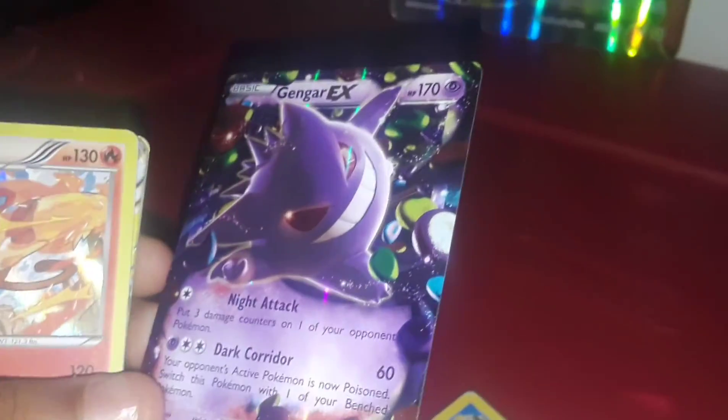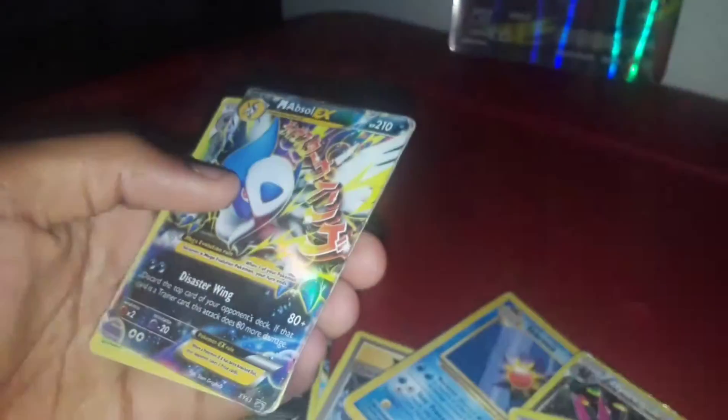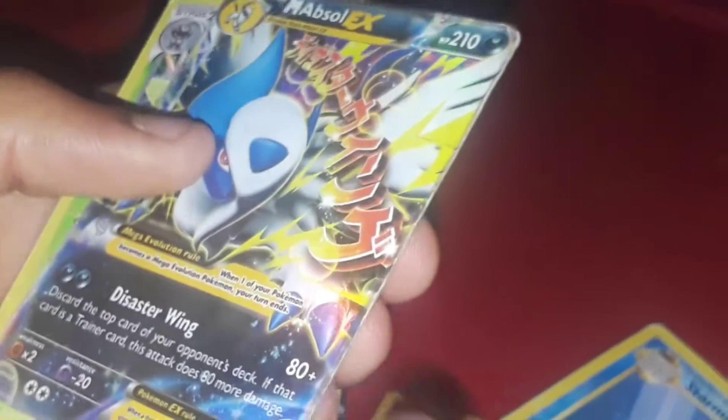We also have the promo up there — it doesn't say promo right here but it's from Phantom Forces. We have Infernape Hollow — I think that's from Steam Siege, I'm not sure. We have a Mega Absol EX promo, and Shiftry Hollow from Steam Siege. So that's basically all of our rares.